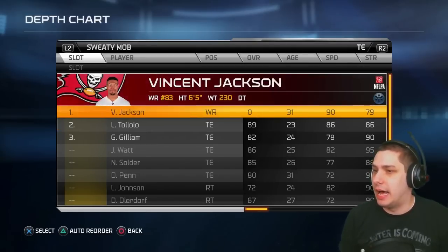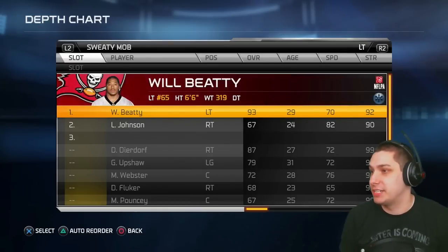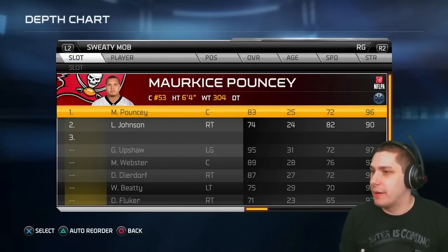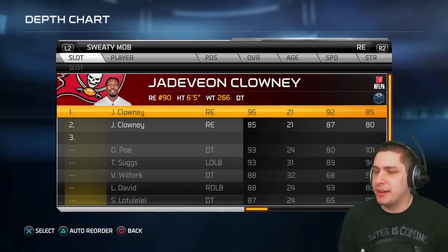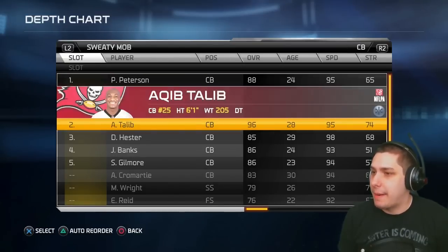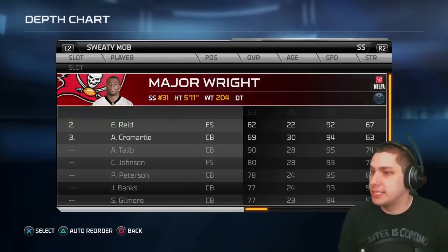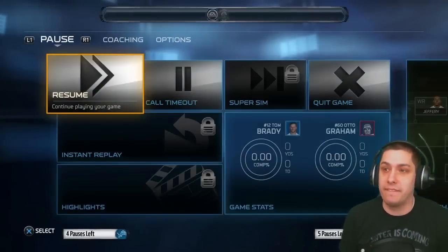He might be using Vincent Jackson at tight end, and he's got Levine Toylolo at the other tight end position — six-foot-eight. There's going to be a lot of face-catching in this one. On the offensive line, not much at left tackle but two Ultimate Legends, and Marquis Pouncey at right guard. Dierdorf at right tackle — a lot of back and forth in overall ratings. Keekley in the middle, Pat Pete, and a 96 Keekley. Calvin Johnson at free safety and Major Wright. Pretty decent lineup with a lot of players out of position that could be difficult to defend.